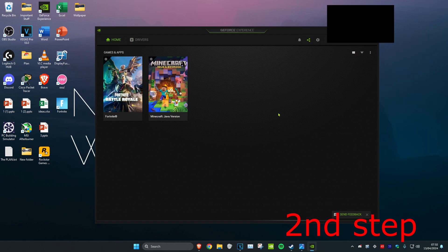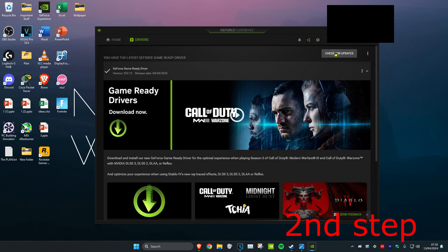For the next step, make sure your graphics card drivers are fully up to date. For an NVIDIA graphics card with GeForce Experience, head over to the Drivers tab and click Check for Updates. If you have an AMD graphics card, you should also have software available to do this.